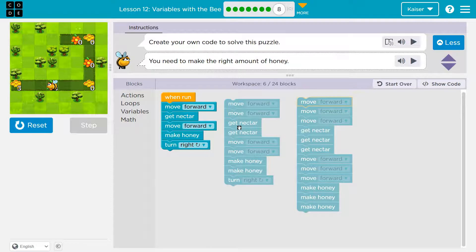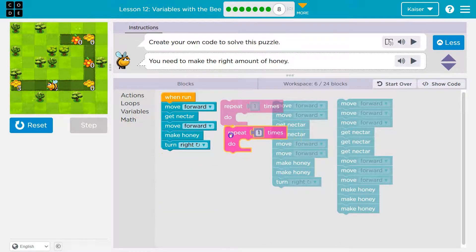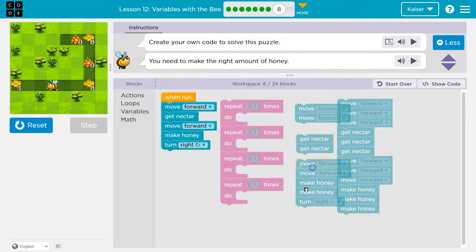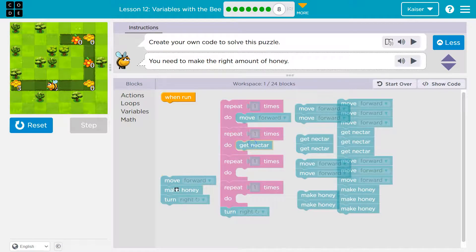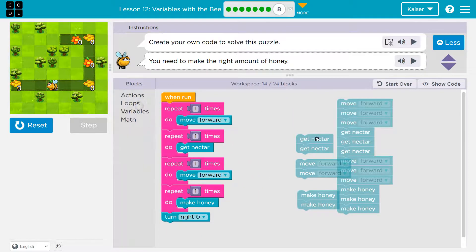Notice: one move forward, two move forward, three move forward; one get nectar, two get nectar, three get nectar. This is a really good chance to use loops. So I'm going to use repeat with a variable — repeat one time, repeat one time, repeat one time, repeat one time. The only thing not in a loop would be turn right. I can use this for my loops: move forward, get nectar, move forward.